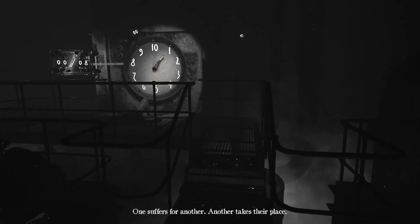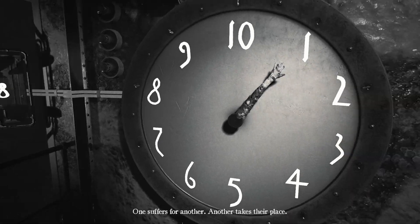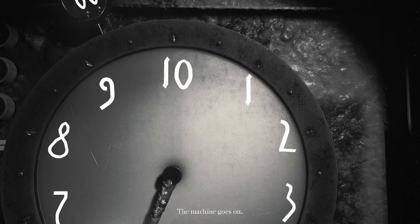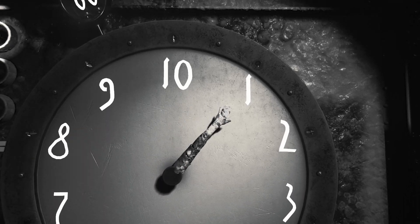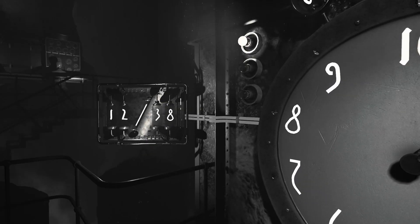Once you're back in the main room, head over to the clock. The idea here is to line up the hands to make the numbers shown on the left-hand side. Here we're required to make eight - spin the hand around, and once it reaches the number eight and it's lit up, let go of the hand. This completes the first part of the puzzle.